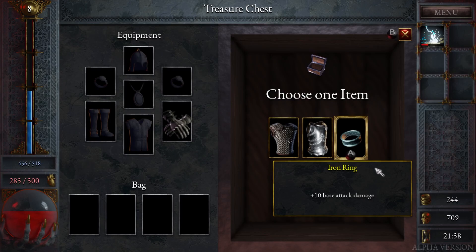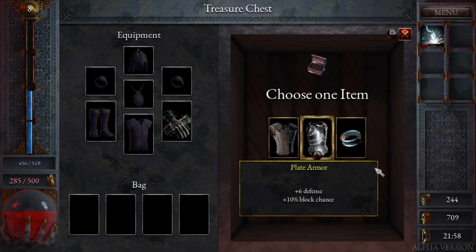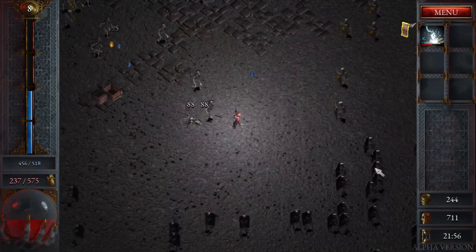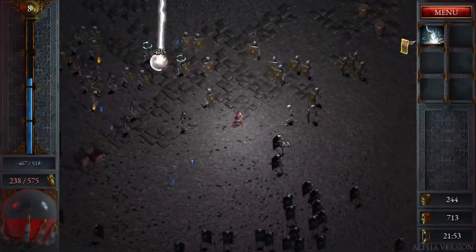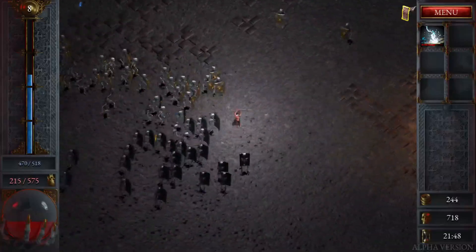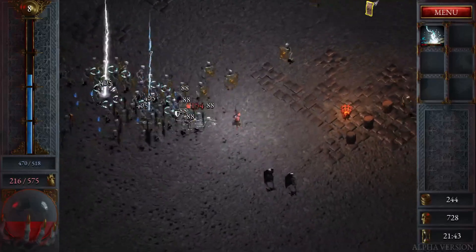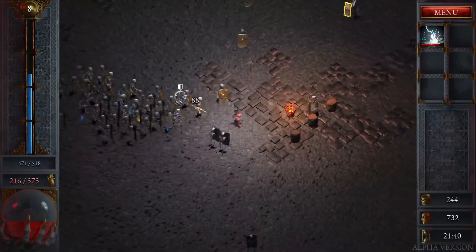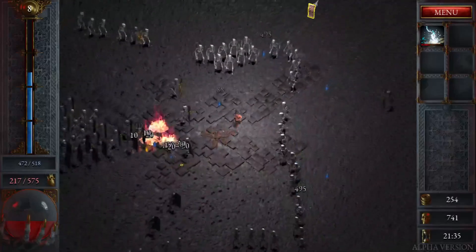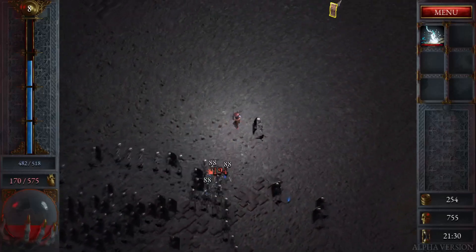Nice, defeated the Chieftain. Six defense, block chance - ooh that sounds good. Just more health regeneration - I feel like we haven't really been getting any health. You really gotta stay close on these guys. That might have been a bad call.